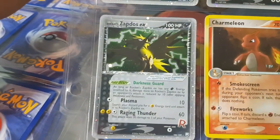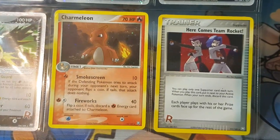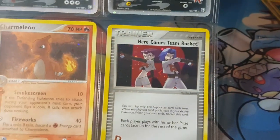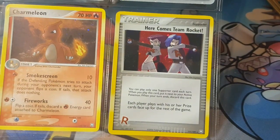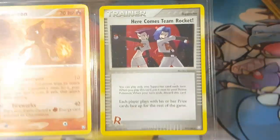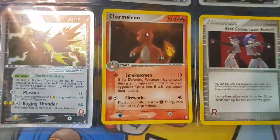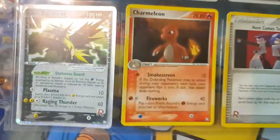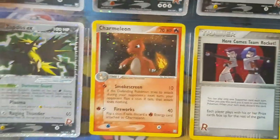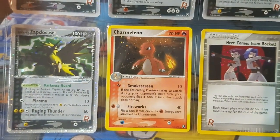Last but not least, three of the legendary trios — the Zapdos — and then the two secret rares: the Charmeleon and Here Comes Team Rocket. Here Comes Team Rocket is a reprint, very similar to the other versions — all the prize cards get turned up, it's a really cool effect, classic Jessie and James pose. The Charmeleon fits a pattern: the previous set had a Charmander and the set after this has a Charizard, so they put one of each across three sets in a row, which is pretty cool.